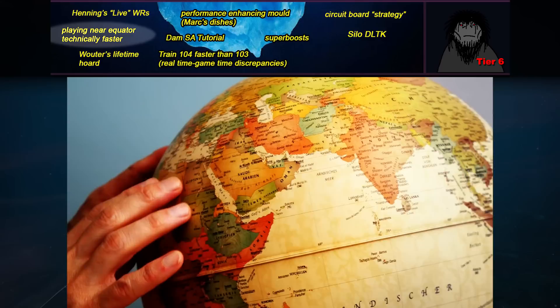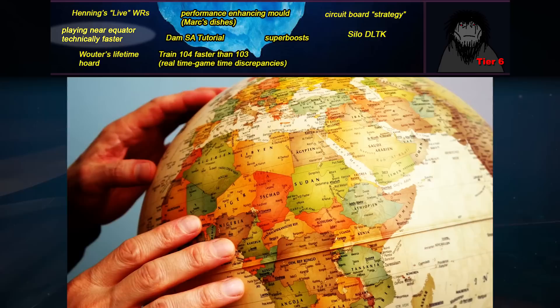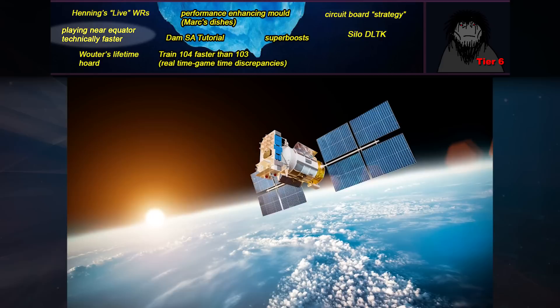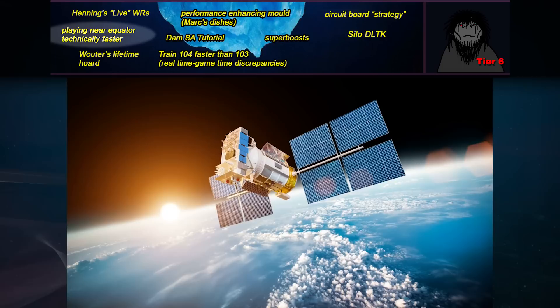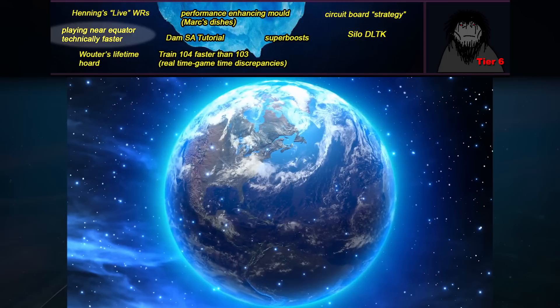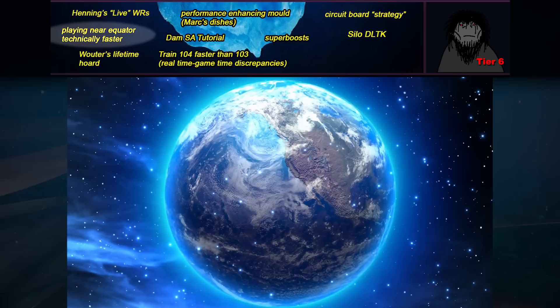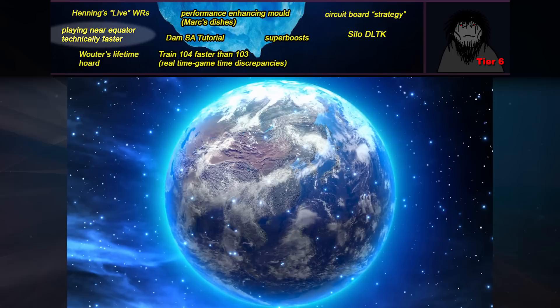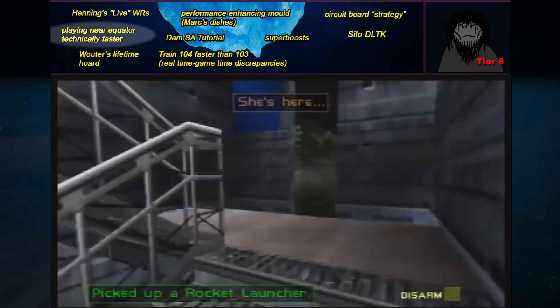Playing near the equator is technically faster. If there's any physicist watching, please feel free to chime in. The faster you are physically moving, the slower real time passes — this is why astronauts on the space station have time traveled like two nanoseconds into the future. When you're closer to the equator, you are rotating around the Earth more quickly than someone living closer to the poles. Thus, time is moving ever so slightly slower for you. Speedrunners who live closer to the equator technically have an advantage. It would be on the scale of literal yoctoseconds, which obviously isn't enough to affect anything rounding to the full second — but it's a funny troll post explanation as to why PerfectAce is so much faster than the competition, given he's closer to the equator than many European or North American runners.